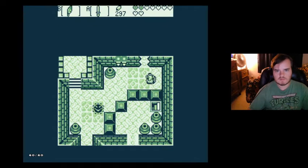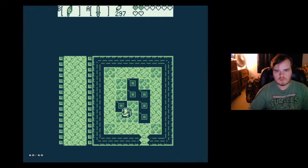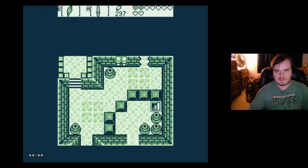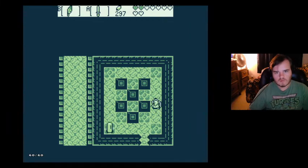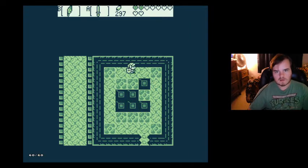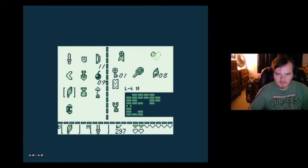Let's just avoid the wizzrobes for the time being. For some reason I was thinking I had the boomerang equipped. There's got to be a shape there or something that I'm supposed to make. Let's see which ones I can push — I believe I can push this bottom one. Maybe I'm making a square or a rectangle. Dungeon map — cool. Very quickly getting things going here.